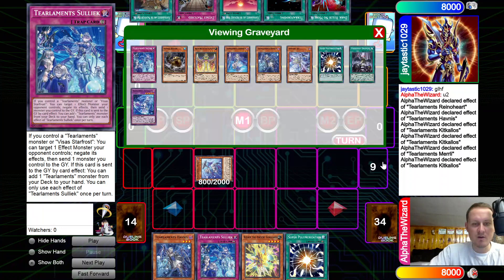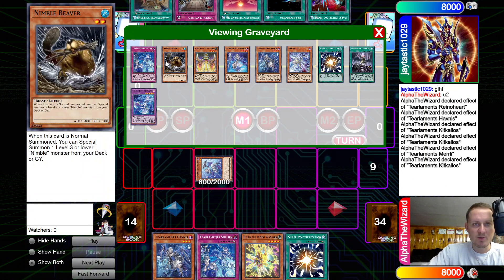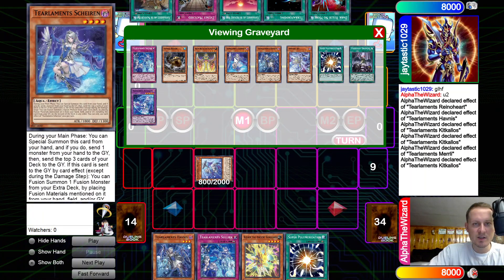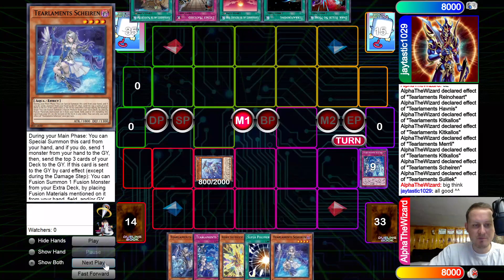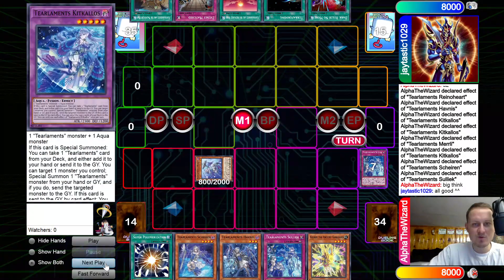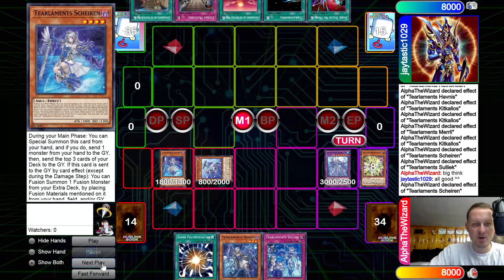We are playing the Sprite list in this one. Our mills were pretty good though — we hit Sullick, Shiren, and Hobnus. That's pretty strong. Shiren effect adds Sullick back, and then we fuse those into a Rukalos, just in case they have a Nibiru. We activate Shiren because we're going to keep trying to pitch Kelbek.